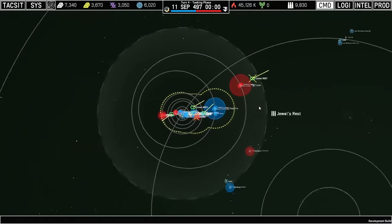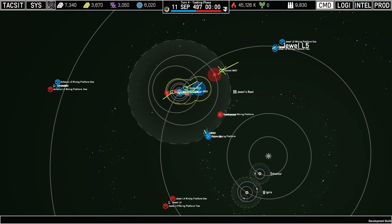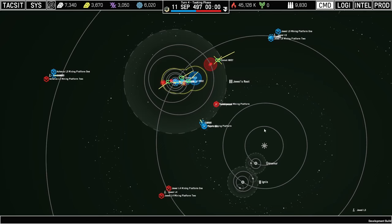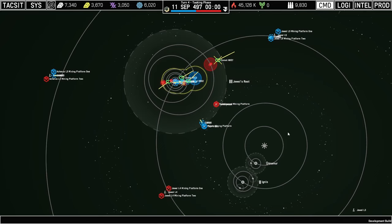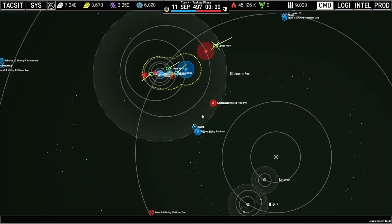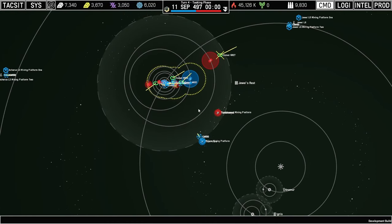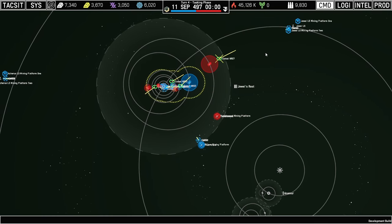There's been a bunch of new stations added. Pulling back, this will be the full extent of the Minor Power scenario. I've also added L-points — the system supports L1 through L5, although only L3, L4, and L5 have been placed for both Joule's Rest and Acherus, because those are the stable points where asteroids tend to congregate and make sense for mining stations. For this new station adding pass, I've added three new types: mining, refinery, and factory stations.